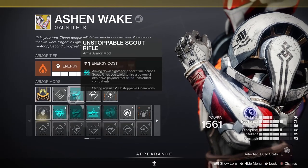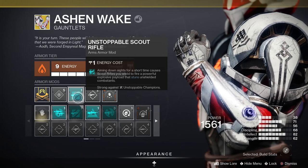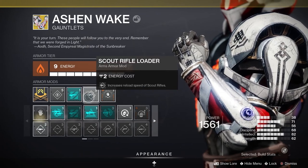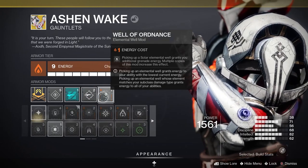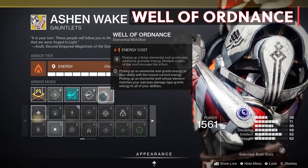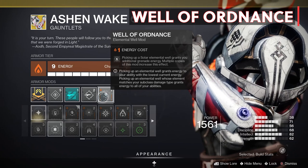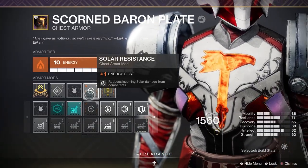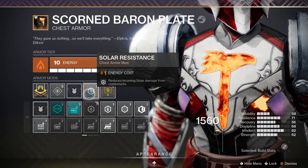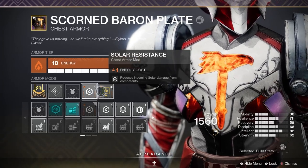I've also equipped an Unstoppable Scout Rifle mod for Champions and a Scout Reloader since I'll be using my Scout Rifle for the most part. The last mod on Ashen Wakes is Well of Ordnance — picking up a Solar Elemental Well grants you additional grenade energy, another way to get our grenade back fast. Moving on to the chest piece, I have Solar Resistance since a lot of the enemies in the new Containment activity do solar damage, but this is up to you. And Fire Power.